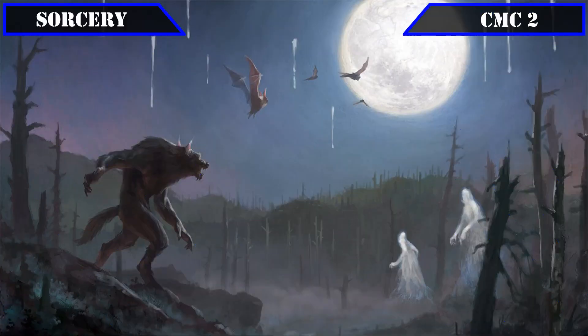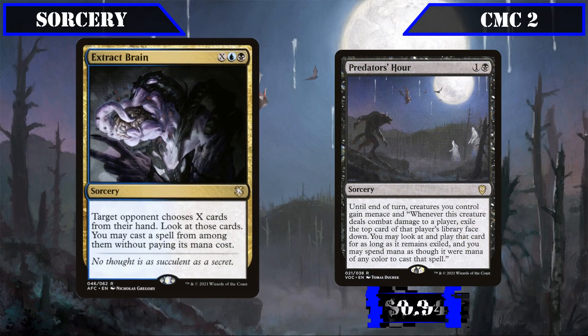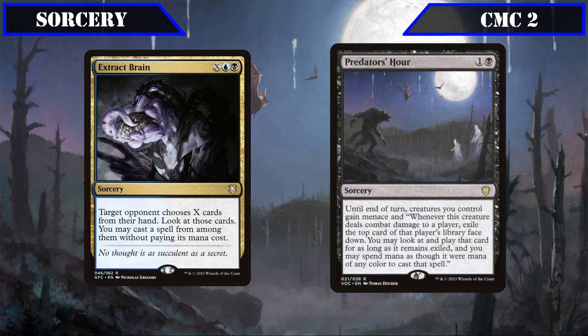Moving to sorceries, the CMC 2 slot has Extract Brain and Predator's Hour. Extract Brain is an X-spell that has target opponent reveal X cards from their hand, allowing us to cast a spell from among them for free — a decent way to snipe powerful cards from opponent's grips. Predator's Hour, until end of turn, gives all our creatures menace, and whenever they deal combat damage to a player, exiles the top card of that opponent's deck and lets us play that card for as long as it remains exiled with mana of any color.